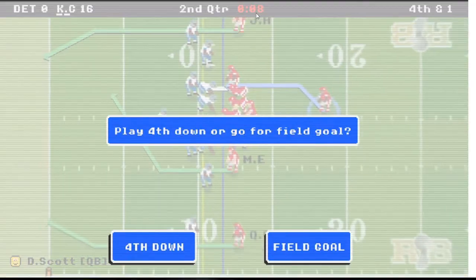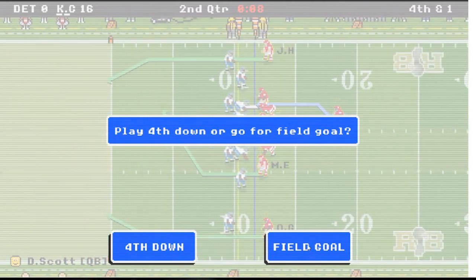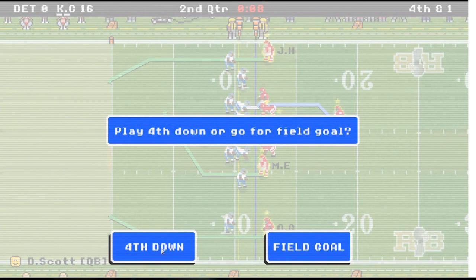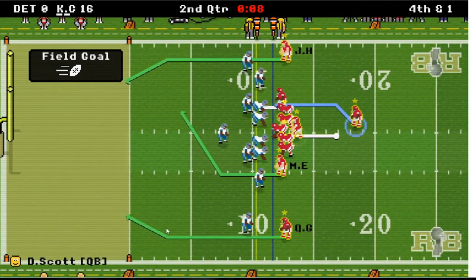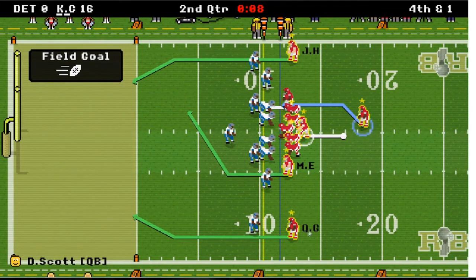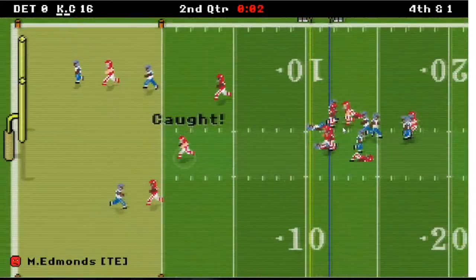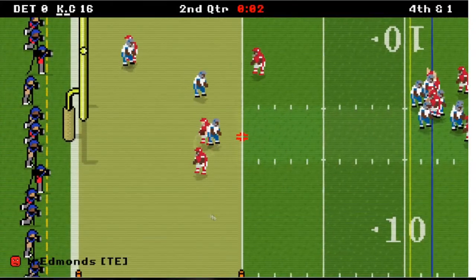8 seconds left — I'm going to take a big gamble. I could kick a field goal but I'm going to try one more play. Going for it on fourth down — I'll try J. Howell on the corner, or Quaylen Glenn on the outside for a touchdown. If it doesn't work I'll go for — oh, I got the tight end! Got Edmonds — yep!